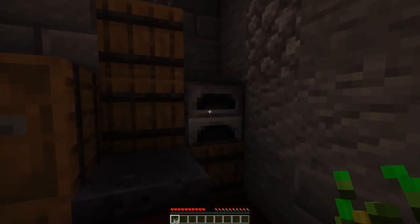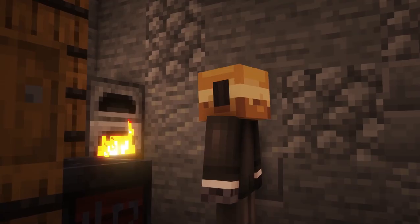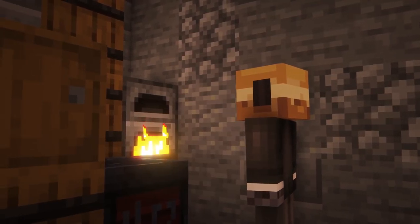For many drinks included in the mod you will also need dry wheat seeds. You can obtain them by smelting normal wheat seeds.